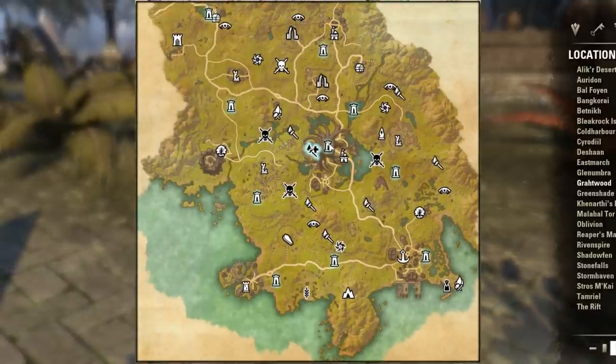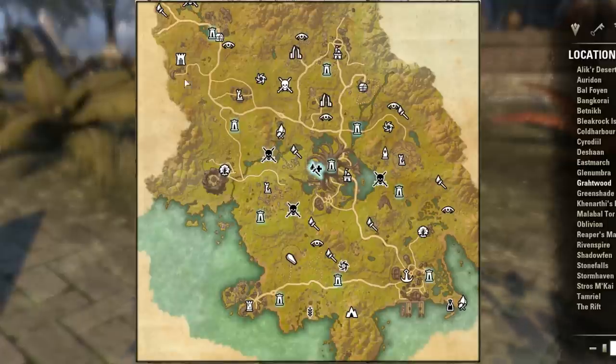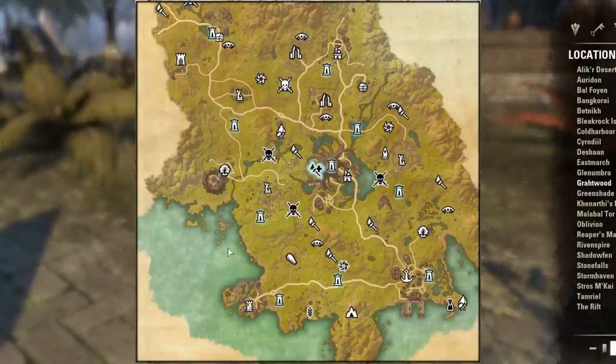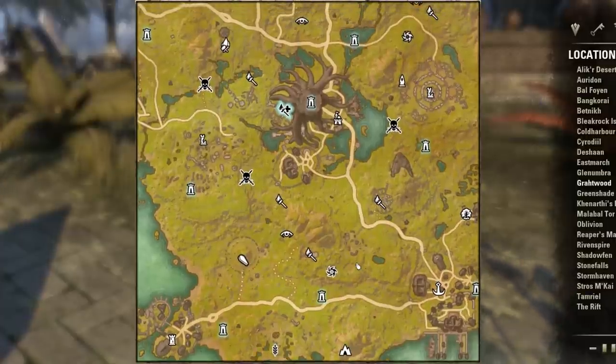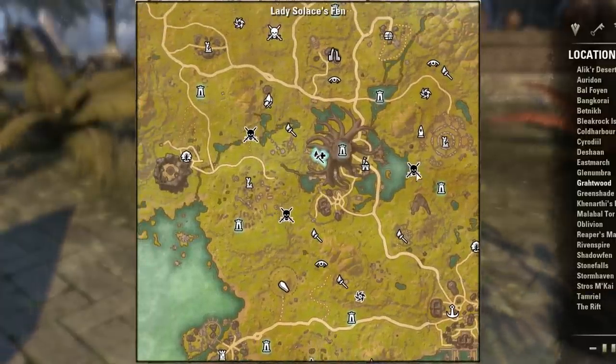We've also got the wayshrine symbols. General symbols like the castle, the archway, the dilapidated tower, and the tree indicate questing areas where you'll be able to find quests and complete objectives. A little swirly symbol indicates a dark anchor, which is a mini event, and then the skull and crossbones symbol marks the outdoor world bosses.